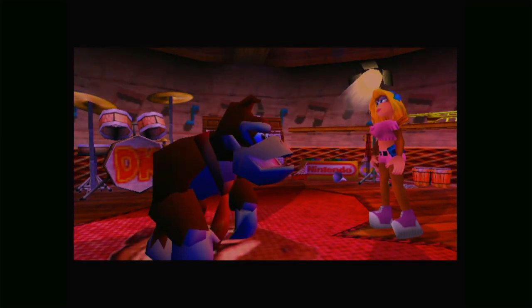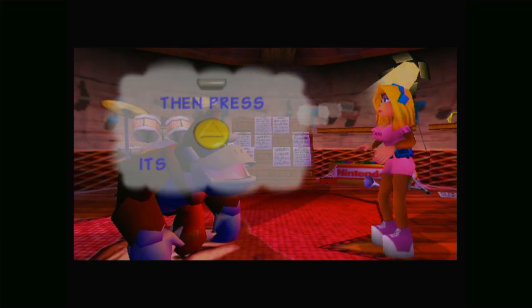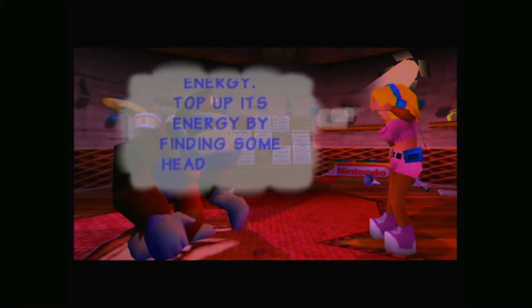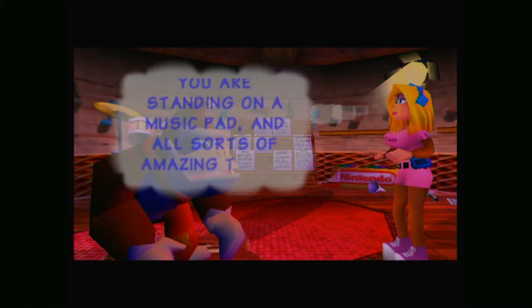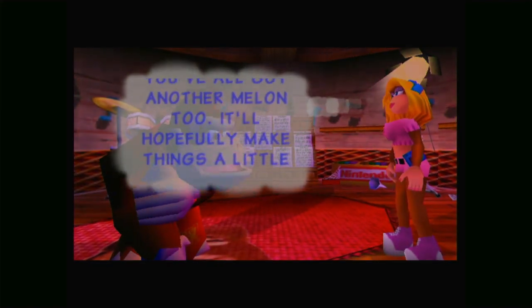Which gives him a new move: Bongo Blast. But it only works in a specific scenario. Press and hold Z then press up on the C buttons. Its sound waves will blast and deafen most Kremlings, but will also reduce the instrument's energy - top up its energy by finding some headphones. You won't lose any energy if it is played when you are standing on a musical pad, and all sorts of amazing things are likely to happen too. You've also got another melon.